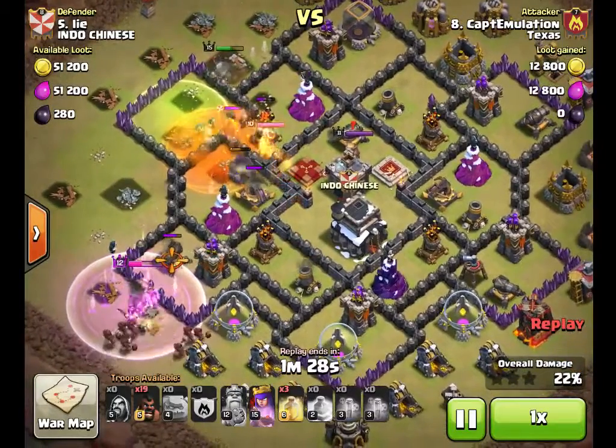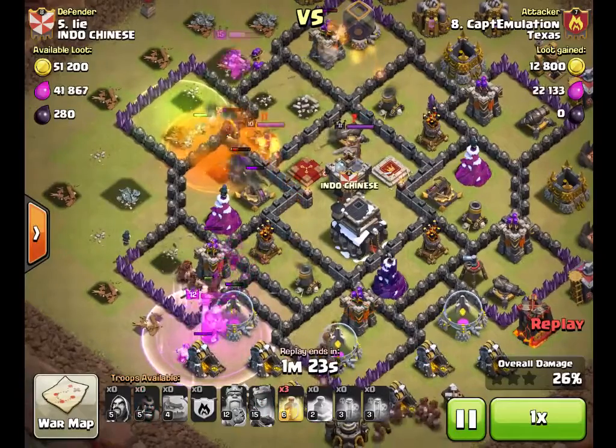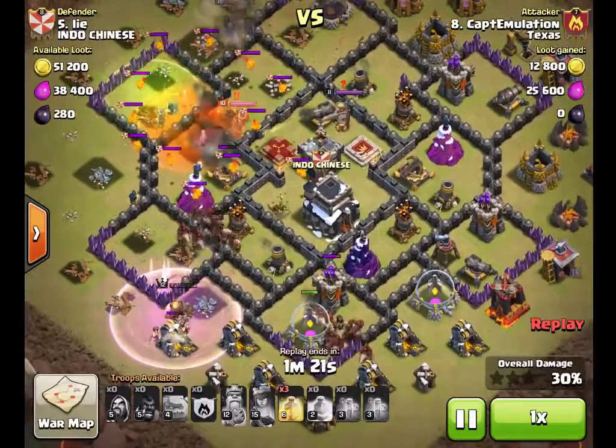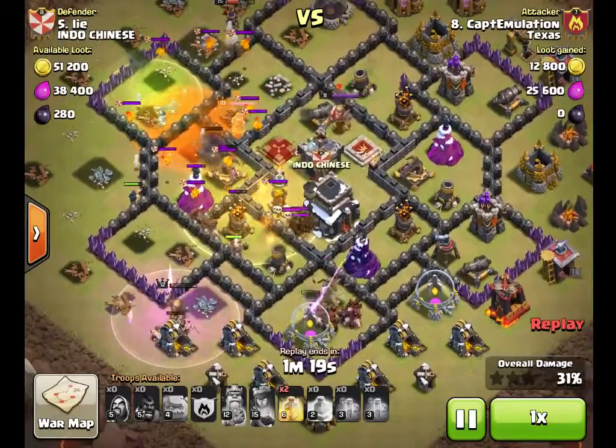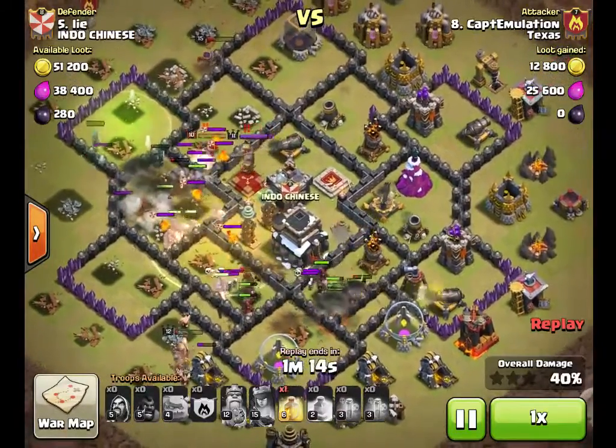So in this case, you see me dropping both of the poisons — probably not necessary, since we have plenty of wizards there to clean him up. The hogs come in; heal the buildings with the hogs to keep those hogs alive.